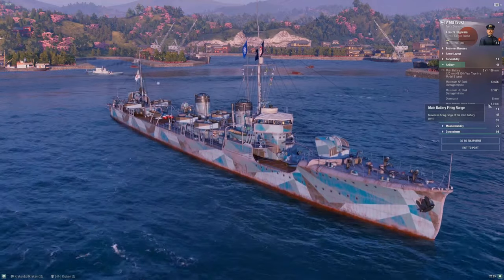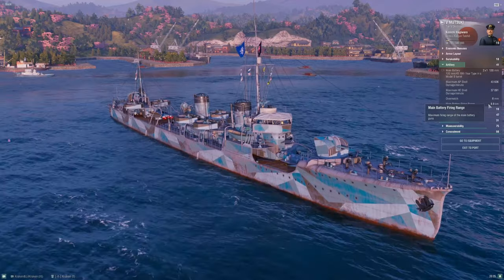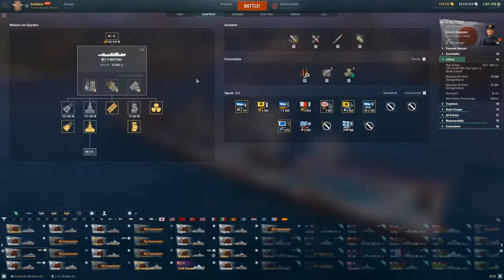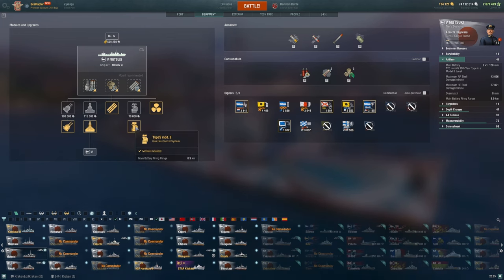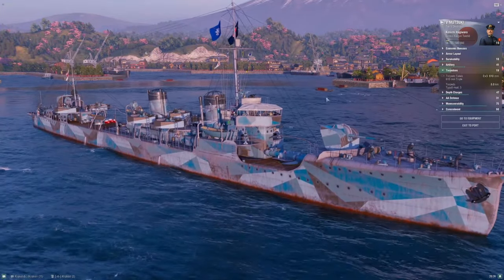One thing worth pointing out: you only have an 8.9 km main battery range. It's a blessing and a curse — the curse is you have to get pretty close to use your guns, but the blessing is that if no one else is inside that bubble when you kill an opposing destroyer, you're not spotted anymore. There's actually a valid case to never research the gun range module and just live with the 8 km range, because it makes you that much harder to detect after firing. Totally valid to skip that module.